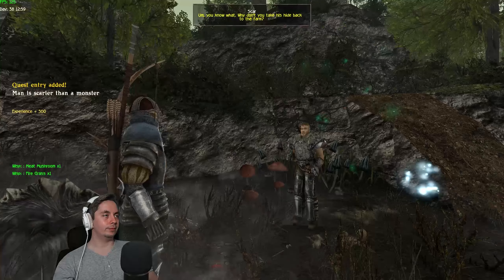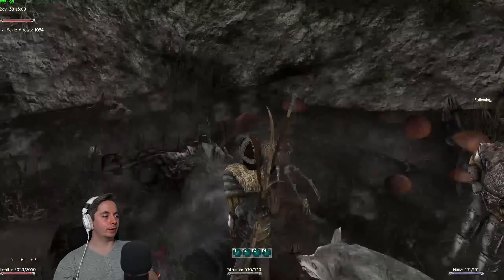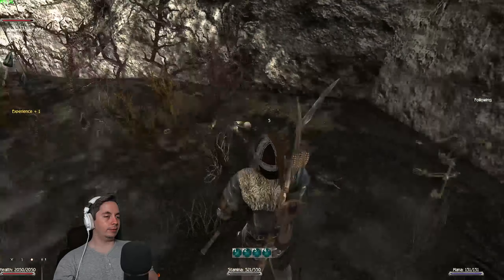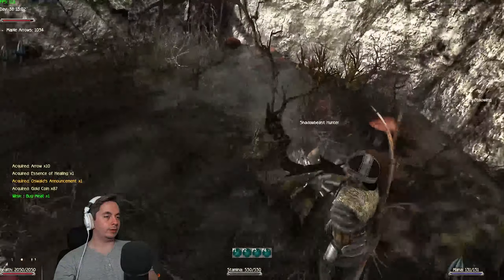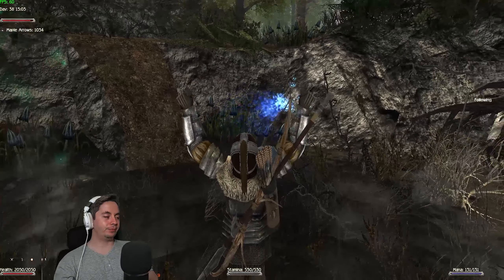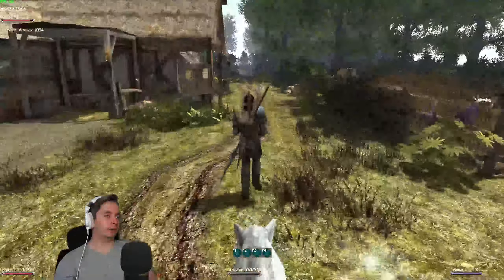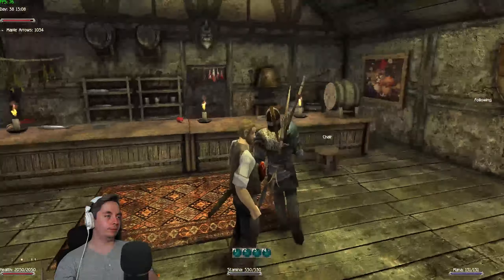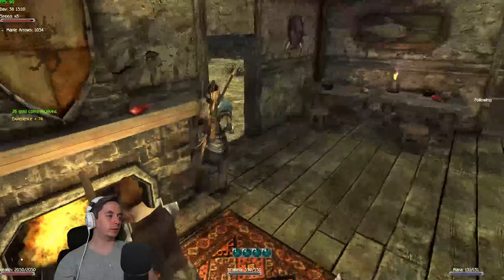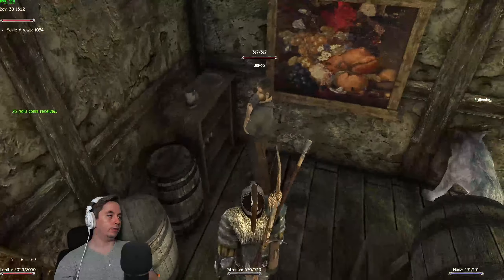Scar says: 'A formidable creature. Take its hide to the farm — we'll split the reward.' Make sure you grab the shadow beast hide. You can return to the farm and get the reward from the innkeeper. Jacob isn't in the usual spot — he's actually outside or elsewhere in the tavern.